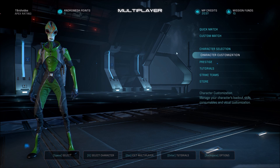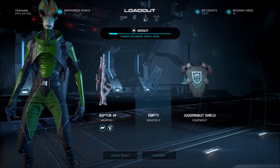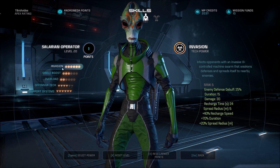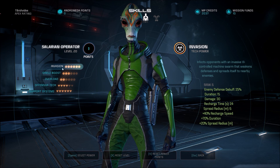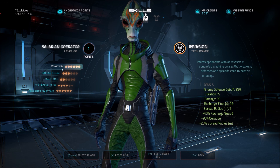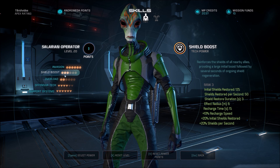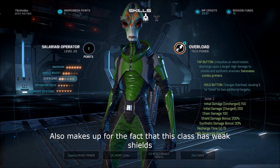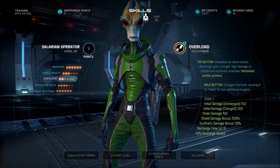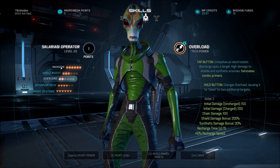It's mainly a support character. You are going to do damage, but really your support is going to be your main role because of a couple things you've got going. The Invasion debuff is going to be what your class kind of revolves around. You're going to have your Shield Boost to restore both your shields and your teammates', which is going to be incredibly helpful — it's got a pretty short cooldown. And Overload you're going to be using to prime some of your other talents, as well as stun enemies and do a little bit of damage to shields.